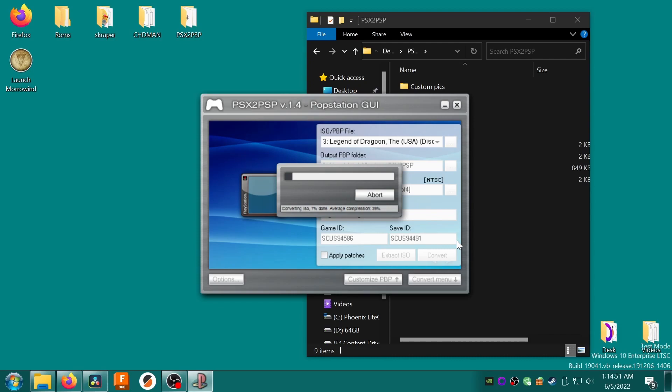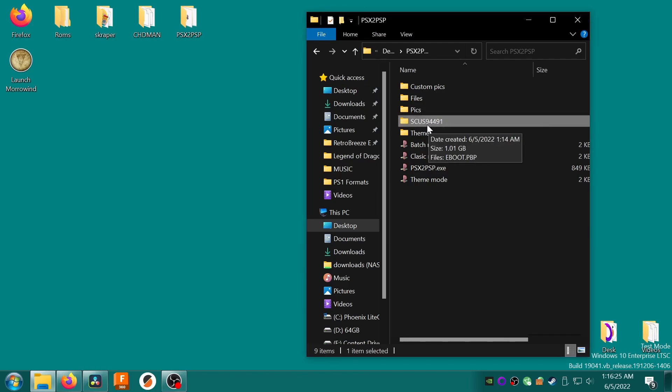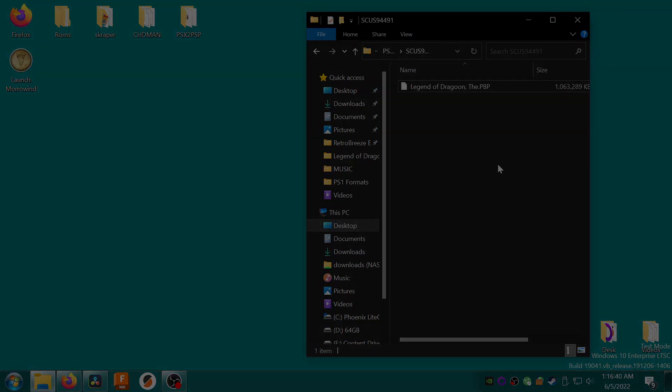It will notify you when it's complete. In the output folder you will find a folder named with the game's serial number, and inside is a file named eboot.pbp. Just rename this file to the original game title and you're done. Copy the game to your SD card and you're good to go. This one file contains all four discs, which you can easily swap between on the Miyu Mini whenever you need to.